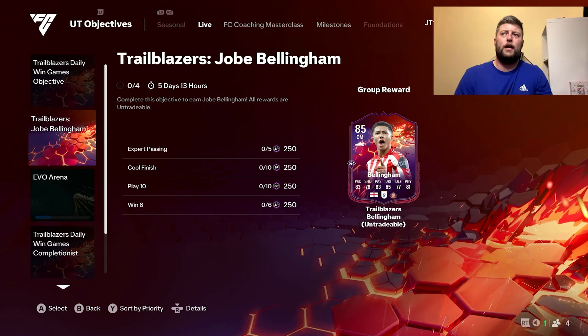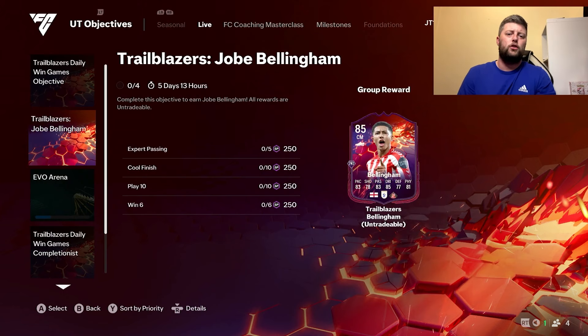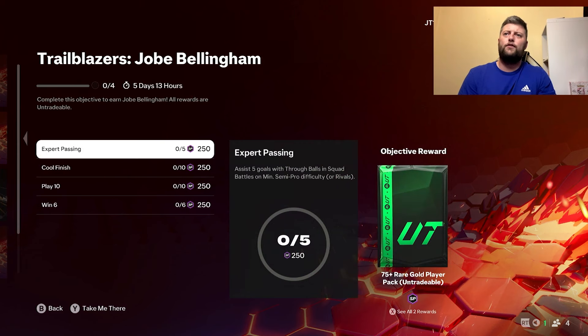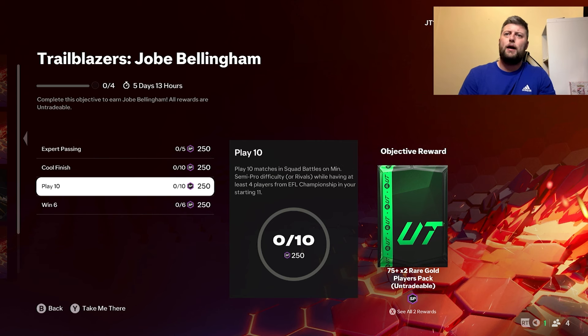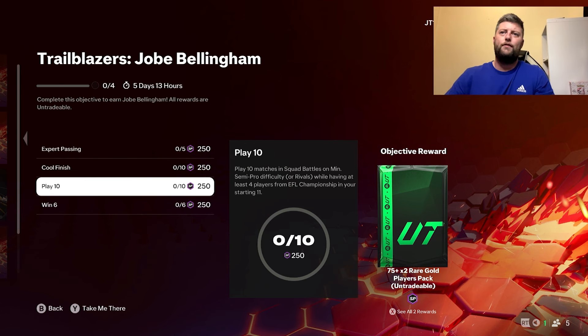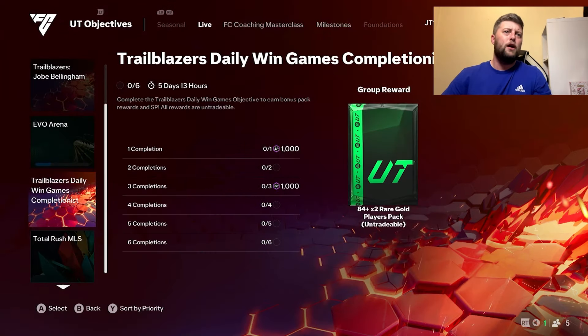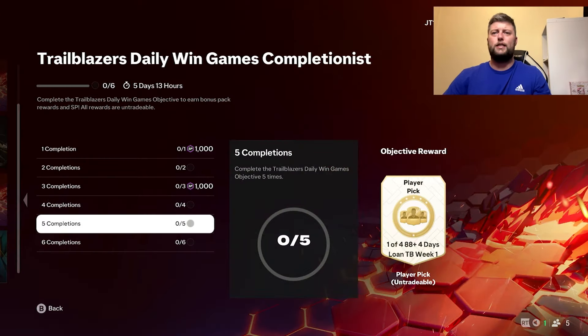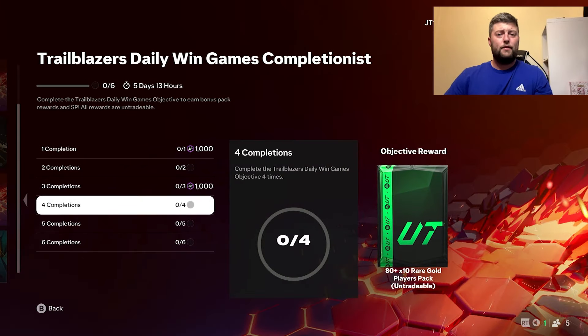When it comes to the Joby objectives, we get another 1000 — everything looks to end on a Thursday, ready for the new season. We get an 85 with him: assist five goals, score 10 goals in squad battles using championship players, play 10 matches with four championship players, and win six matches with four championship players. I'd suggest squad battles more than anything, especially if you're high up in rivals. It's another very nice and easy one to do.